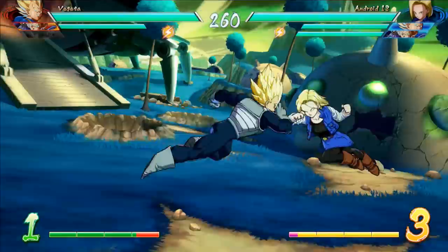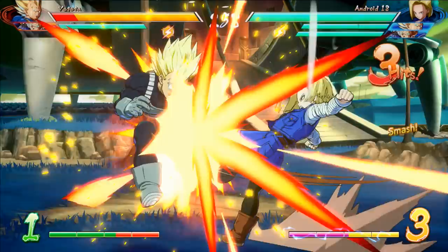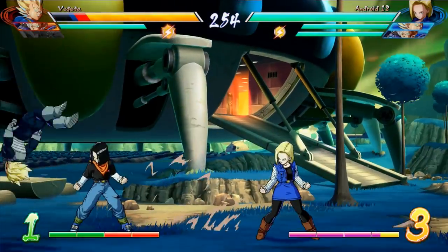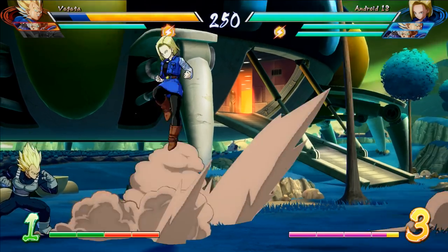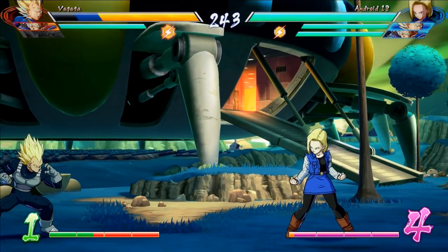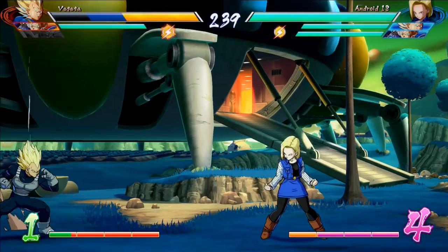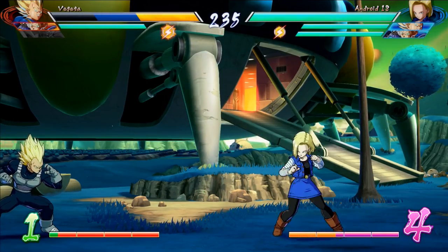She's able to do several variations that can either end in a block string or land a solid hit. As you see there, Junanago comes out and does a little knee that's actually combo-able — a good way to continue pressure after doing an unsafe move. If your opponent blocks the standing heavy they're going to punish you, but when you throw out the quarter circle back X it covers you and gives you time to recover. You can try quarter circle back Y too, but there's a little more startup so it's a bit more risky.